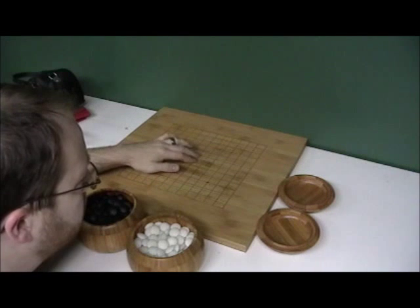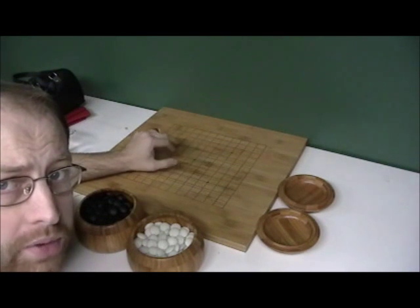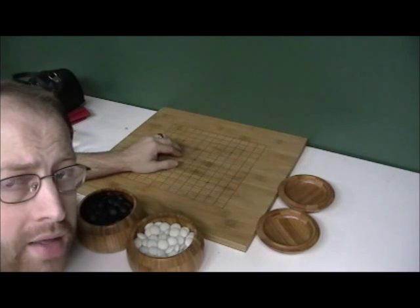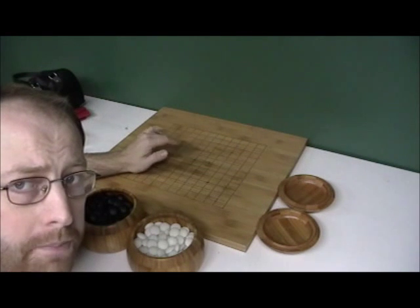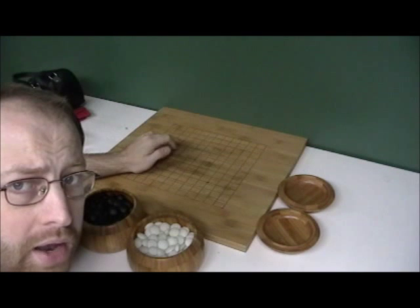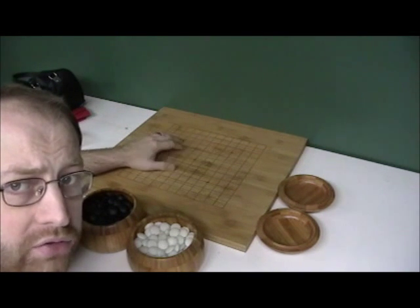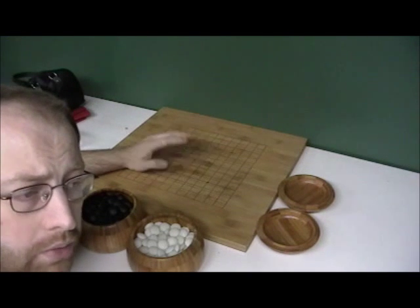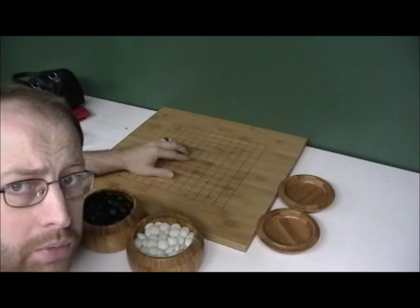I'm going to focus on life and death today. I'm going to play myself on a 13x13 board in such a way as to force myself into life and death problems. I'll let you know how a mid-kyu player handles them, and I want to talk about the basics — which groups are alive, which are dead, when to focus on trying to save them, and when to let them go.